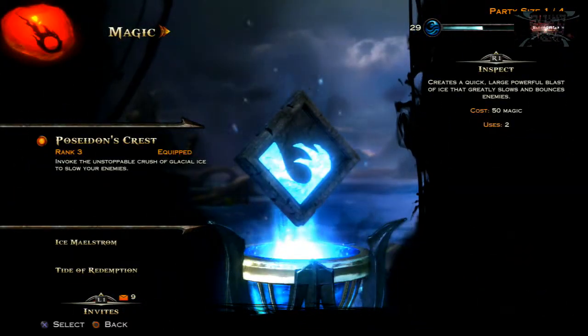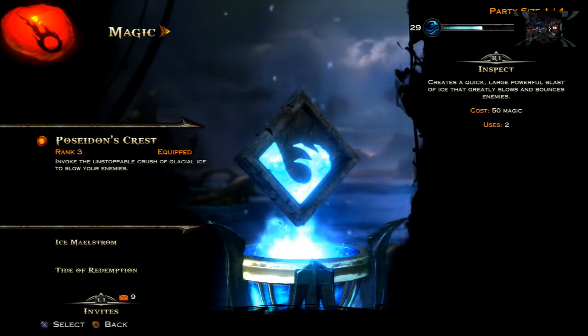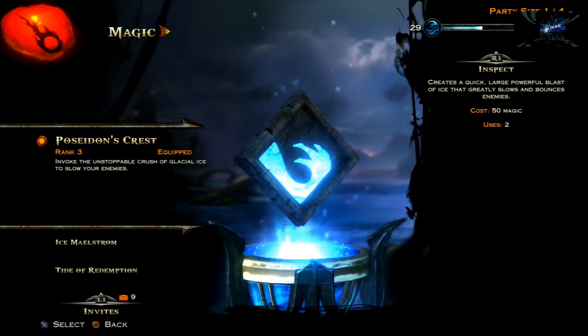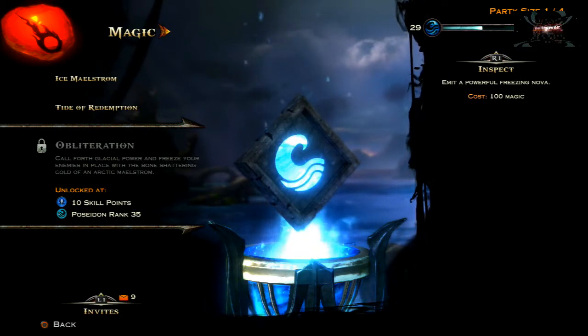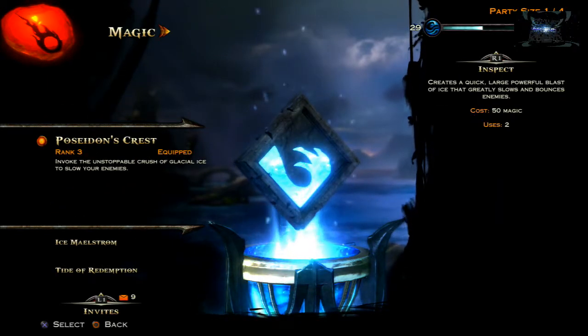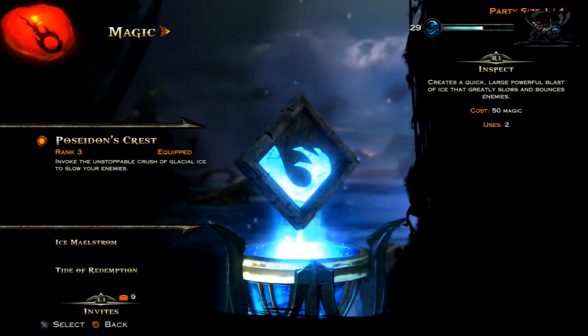Lastly, we're going to be looking at the best magic to use. I really like Poseidon's Crest because if you're using any god allegiance other than Zeus, you should only have magic with a cost of 50 — it means you're going to get it the most amount of times in a match. You could use Obliteration, which freezes your opponents and is really handy in Trial of the Gods when trying to kill a troll, but I think Poseidon's Crest is the best all-round choice.